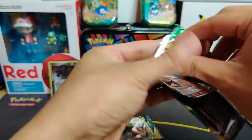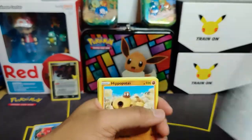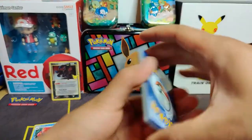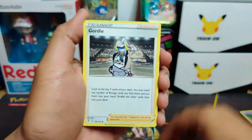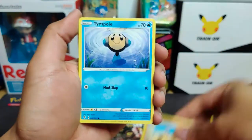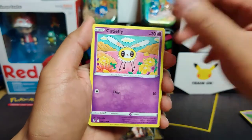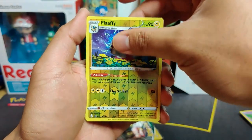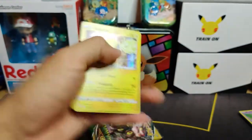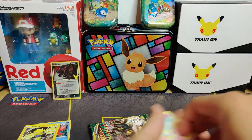Three more packs to go - let's see what we get. Hitting an Umbreon out of these would be kind of cool. One of my high cards from Evolving Skies is the Umbreon V full art - that was pretty cool when I pulled that. Evolving Skies pack one: reverse holo Flaaffy and a regular Kirlia holo rare.